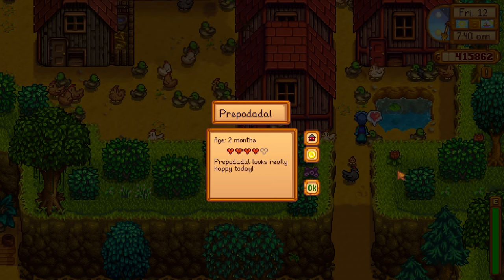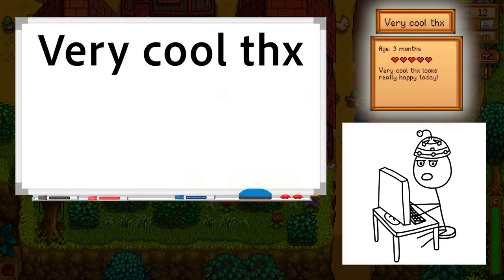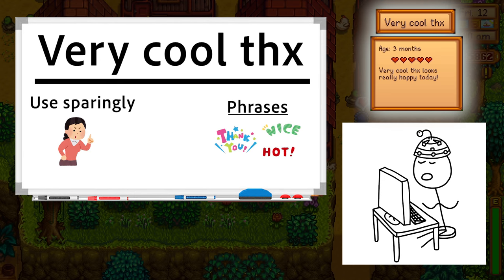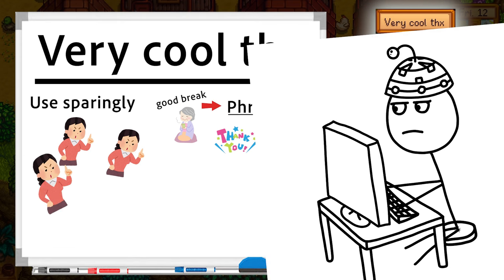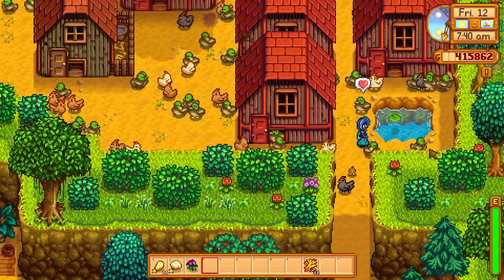Ruuu, Crippodaddle. Aha, I've been looking for you — Very Cool Thanks. This is Very Cool Thanks, and his name beautifully illustrates another rule. Though it should only be done sparingly, naming your chickens using phrases can be a nice break from the usual naming system. I must emphasize, though, not to use it too often. All right, thanks, Very Cool Thanks.